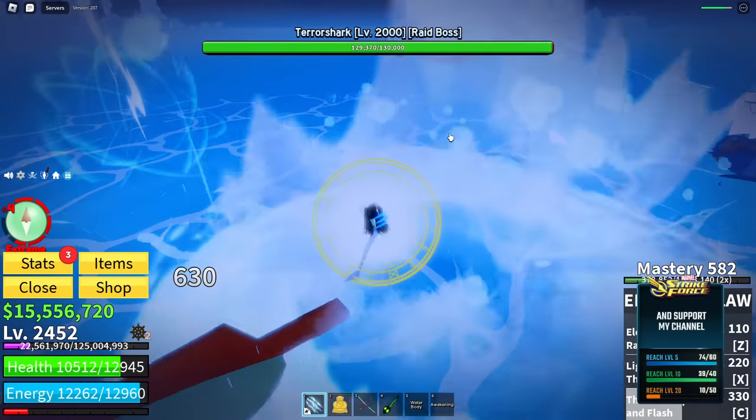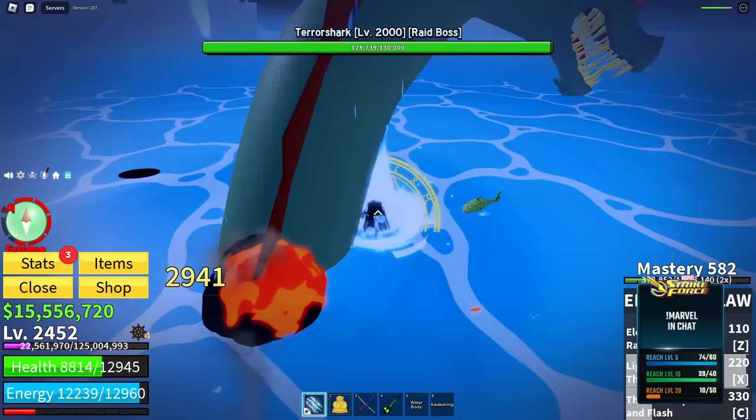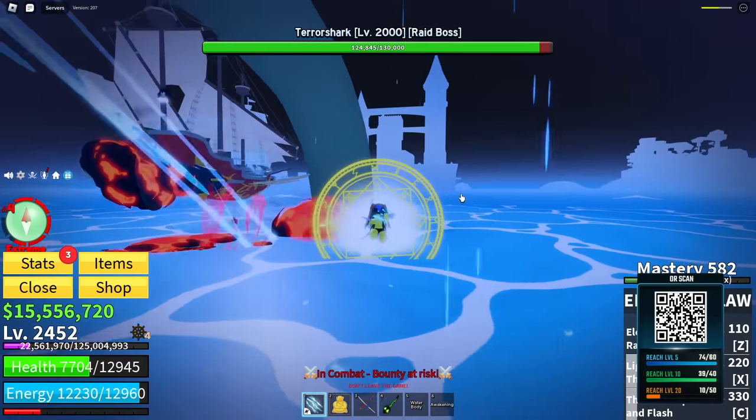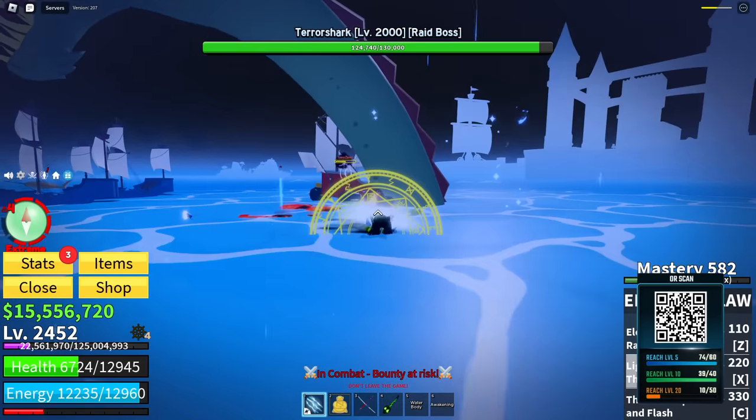Alright guys, in today's video I'm going to show you how to spawn the legendary and different monsters. If you do want to go over here by the castle, there's going to be a threat meter over here on the left where your compass is, and it'll show you where the enemies are going to spawn.